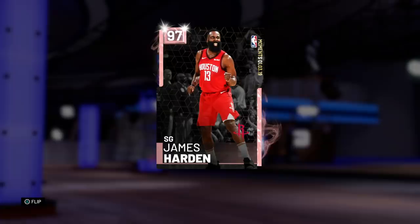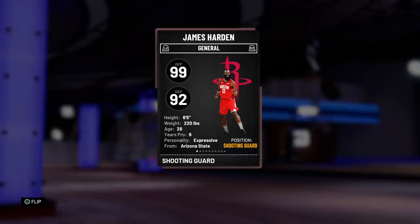Hey, what's up guys, Henry the Blazer here. As you can see in front of you today, we've got Pink Diamond 97 overall James Harden. This man didn't get his moments for just one game — it's for his performances recently. He had like 9 or 10 35-plus point games in a row, 40-plus point games in a row. This man has been absolutely hooping.